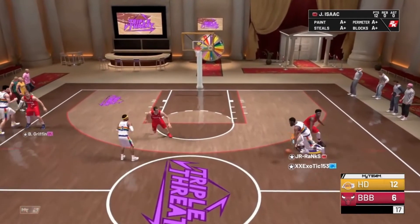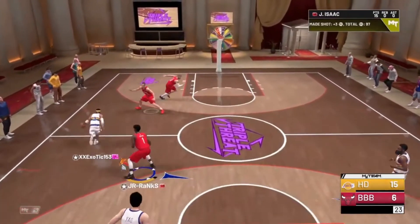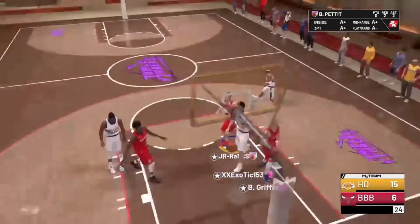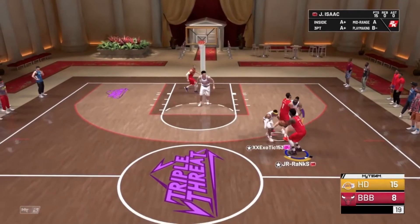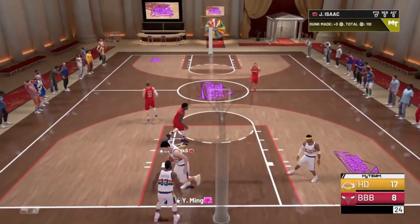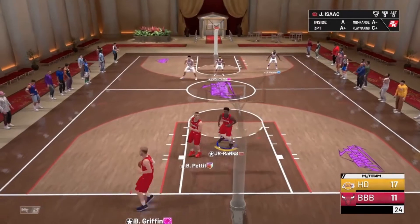We basically have the lockdown badge right now because when you get your takeover, a lot of your stats raise. We're taking a three with Jonathan Isaac — and it's water! His release is so easy to green. I played with him yesterday in a Play Now game with my cousin and I was just greening everything — he did not miss a shot, it was ridiculous. He makes that three. He's just an off-baller but it doesn't matter — you can't stop him.